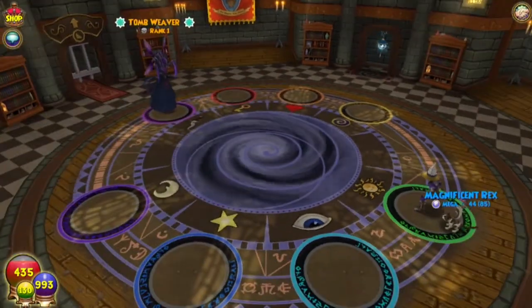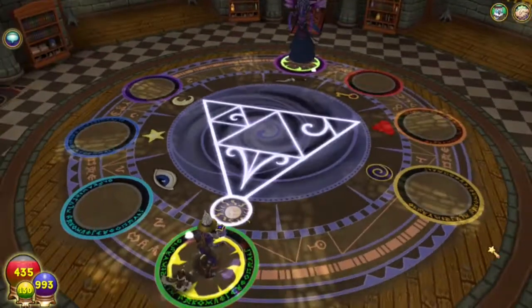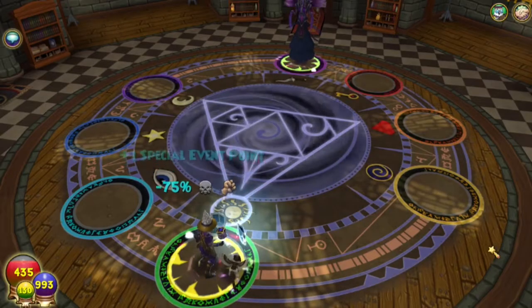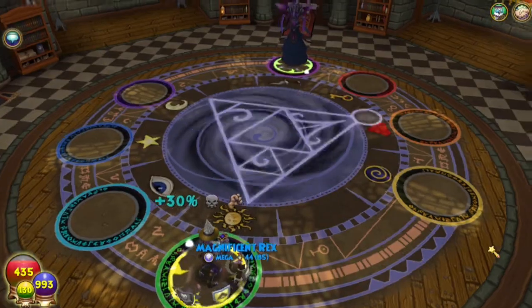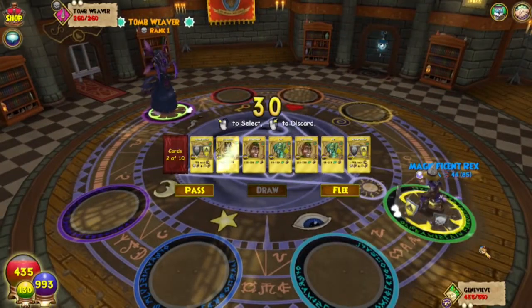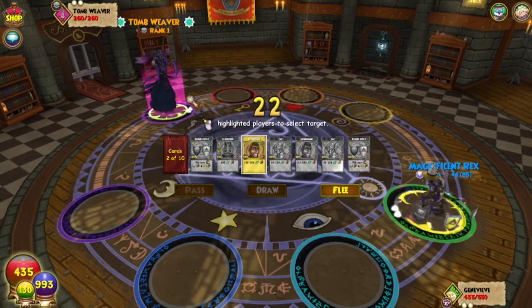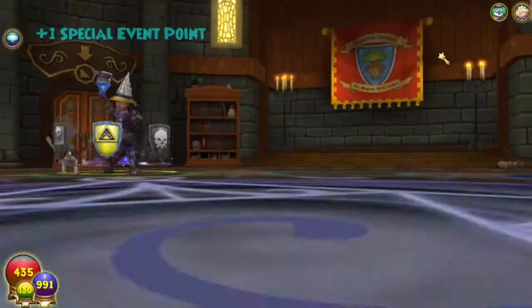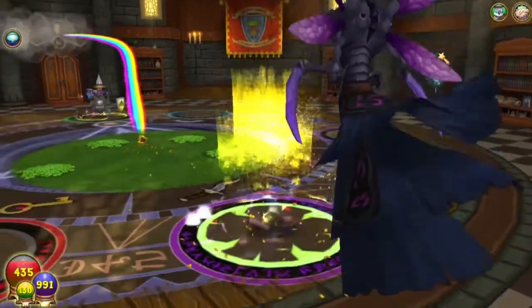Let's go with what we know — use a shield, save up that pip and hit. A 30 trap — yuck. I don't think this one is going to do it, but if I need to I can always use the Imp next.